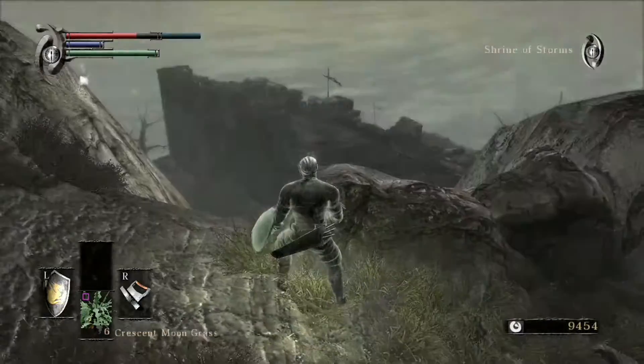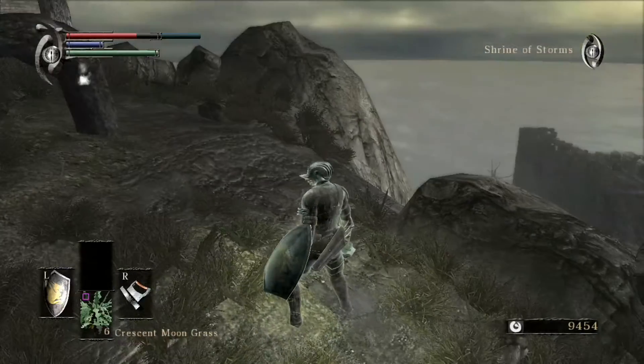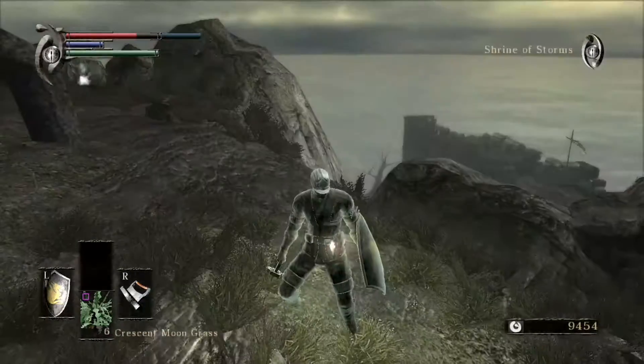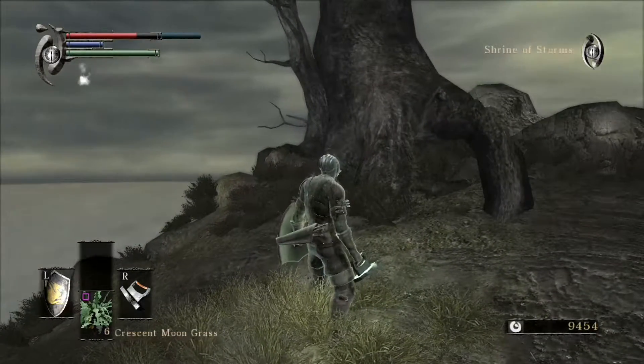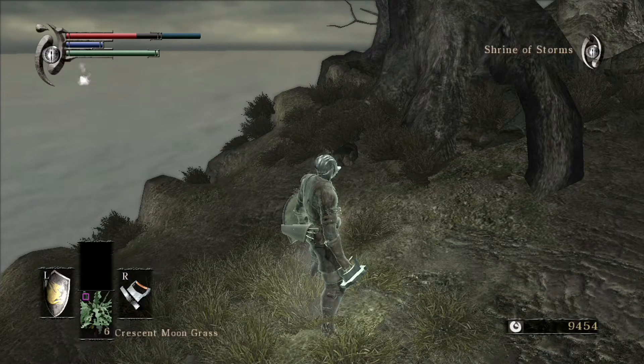We get a Colorless Demon Soul — very nice indeed. There is one more item we can trade in for a Colorless Demon Soul from Sparkly, but we don't have that yet. When we do get it, I'll just trade it in. We've gone through the first half of the Shrine of Storms at least and got a nice bunch of items out of it. So next episode, we're going to go through more of it. I might meet you guys over at Blacksmith Ed to get our bow upgraded — we'll see. Thanks for watching, and I'll see you guys next time. Have a good night.